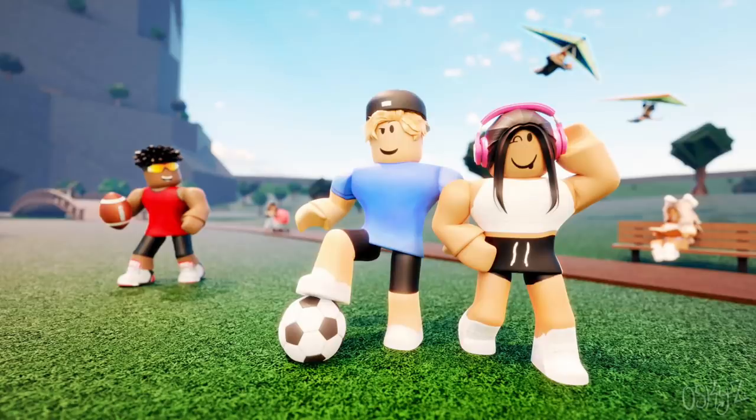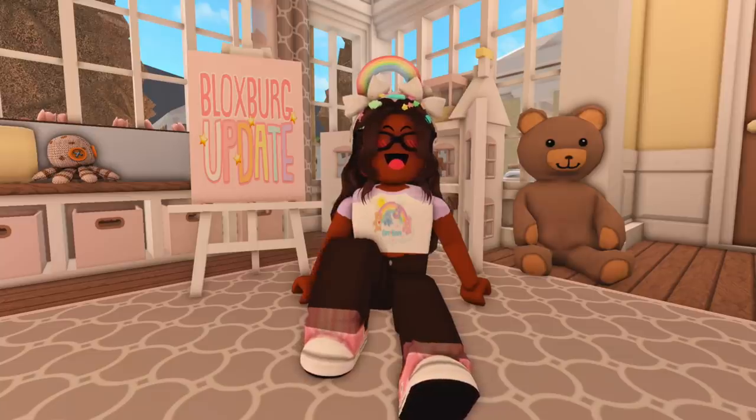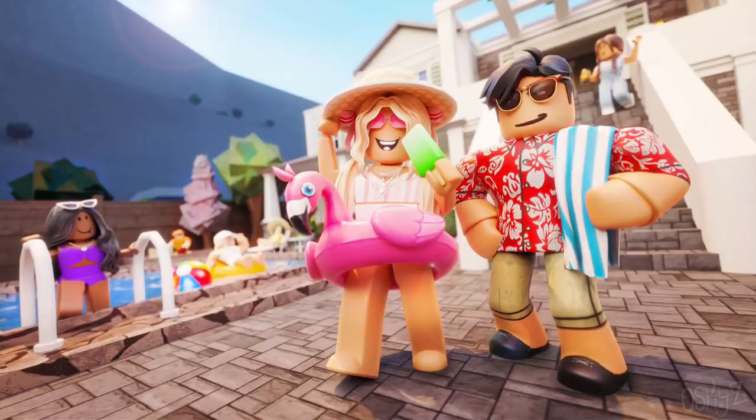We have one thumbnail at the park with some people playing soccer and a guy holding a football, so people were speculating we might get a football in the game. Then we have one at Pizza Planet with workers holding pizzas and a person with a box of ingredients. Next we have a pool party thumbnail — really cool and super detailed. There's a girl with a flamingo floaty holding a popsicle, a guy with a towel over his shoulder, and people swimming in the pool in the back.